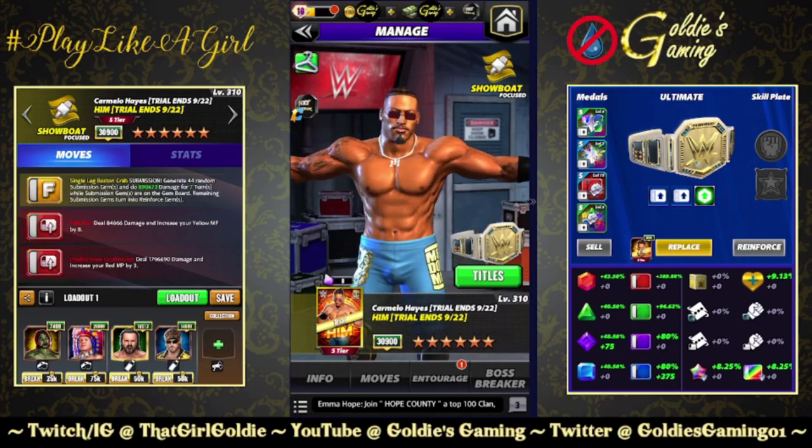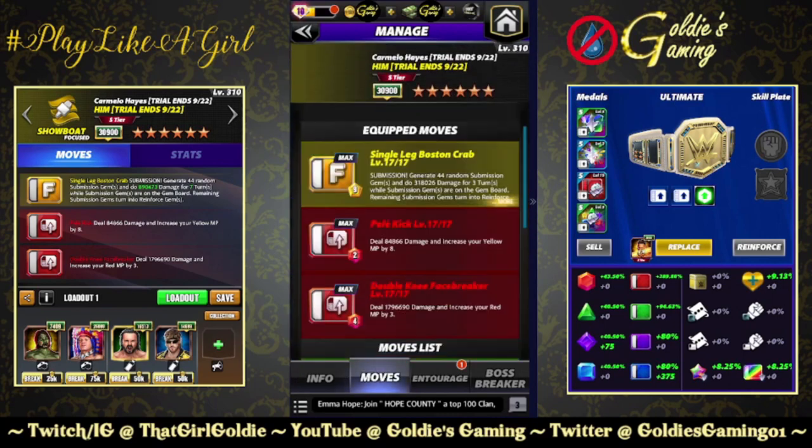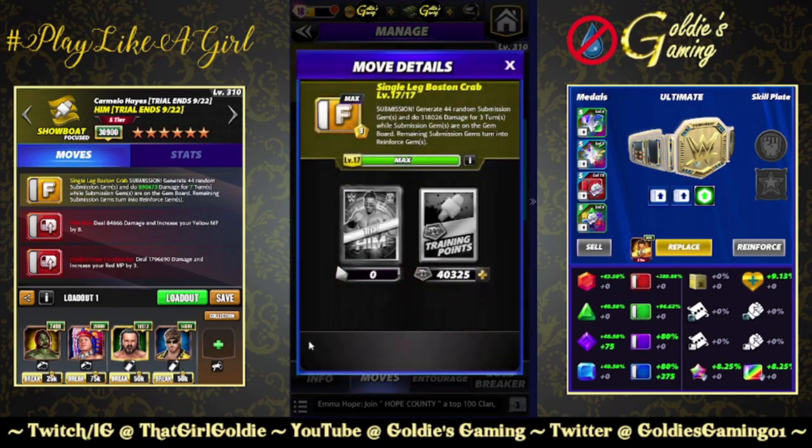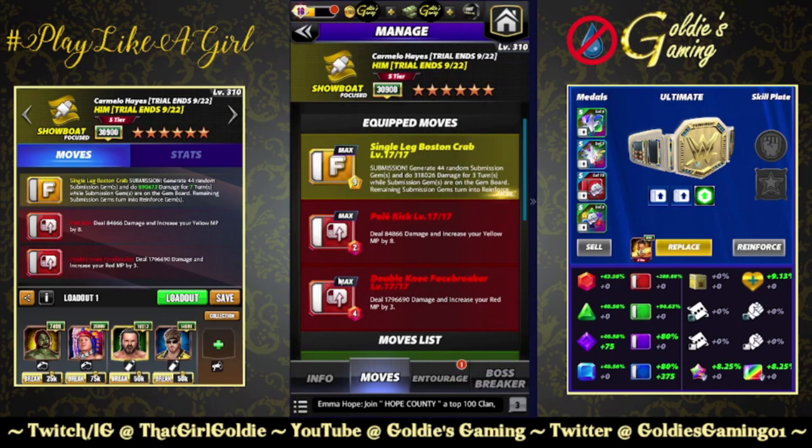I've got four different builds I'm going to take a look at here, all with a different focus. The first is available at four star — we are going to do a super sub build. The single leg Boston Crab 9 MP submission is the finisher. Generate 44 random submission gems, do 318,026 damage for three turns while submission gems are on the gem board. Remaining submission gems turn into reinforced. The Pele Kick 2 MP deals 84,866 damage and increases your yellow MP by eight. And the double knee face breaker 4 MP deals 1,796,690 damage and increases your red MP by three.